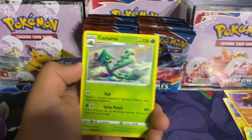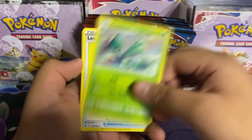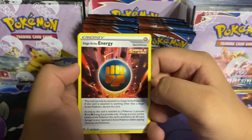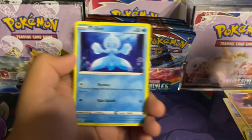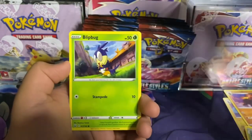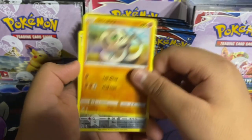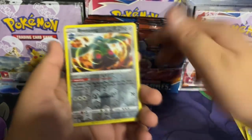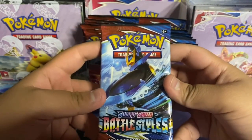Here's the code: metal energy, Cacturne — just the uglier version of the other one — Level Ball, single strike energy — they gave them their own energies — Rolicoli, Frillish, Espurr, Blipbug, Silicobra, Bronzong reverse holo. Last but not least we got a Galarian pack. Next we got an Empoleon pack.